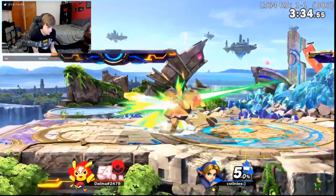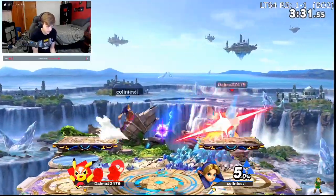Another huge advantage Young Link has is his amazing and versatile out-of-shield game. Not only do you have Nair, which is one of the best get-off-me tools in the entire game out of shield, you also have up-B out of shield, which is fast and mixed with parrying can punish a lot more things than you might expect — and it has true combos into back air and up air which do tons of damage. If you do a smash input of up-B while holding shield, you can actually up-B out of shield immediately, which is one of the reasons it punishes so many things that people might expect would be safe on your shield.